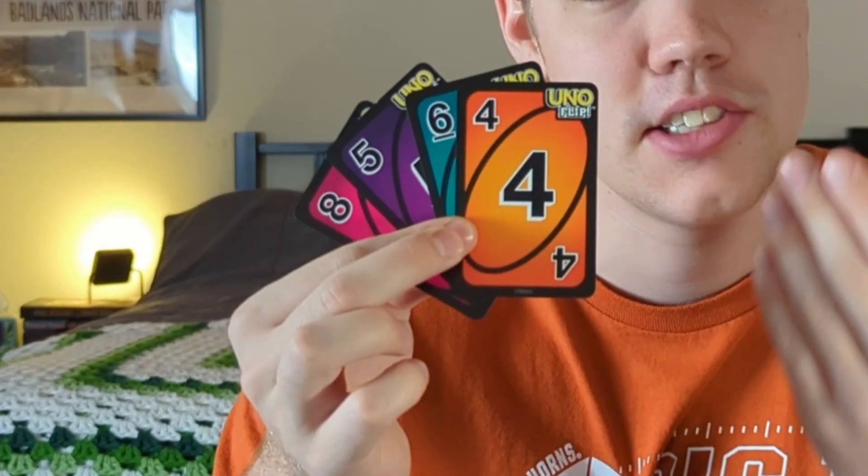The Dark Side has four different colored cards and much harsher punishments for these action cards. Some of these action cards include the Skip Everyone card, which allows you to skip everybody else and play another card immediately. There's also the Draw 5 card, which is just like the Draw 2, but you draw 5.